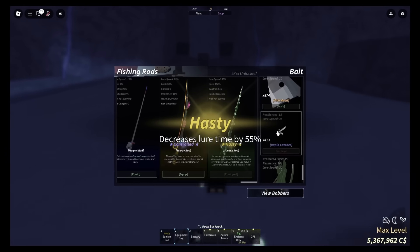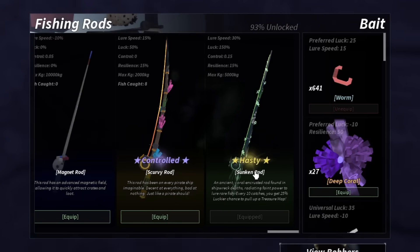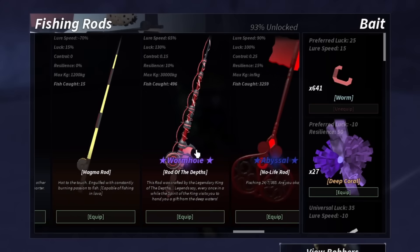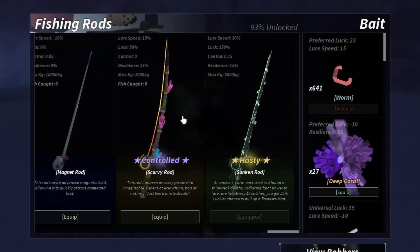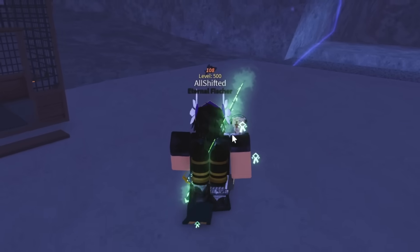Finally! Oh my god, that took an unhealthy amount of time for no reason. Its stats are actually kind of good — 30% lure speed, 150 luck, 0.15 control, and 15% resilience. The resilience is good, the control is good, the luck is really good. The lure speed is its only issue — you're gonna have to have hasty on this, and you'll still need a bait to instant catch, whereas the rod of the depths already has high lure speed.